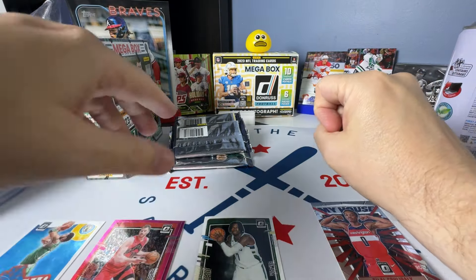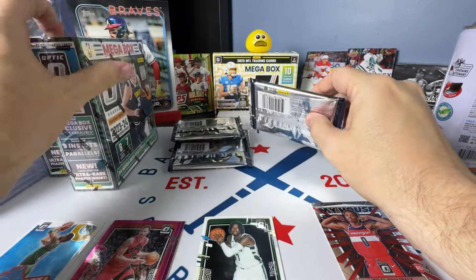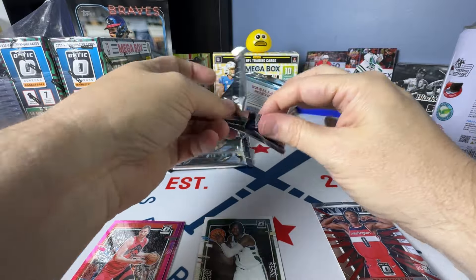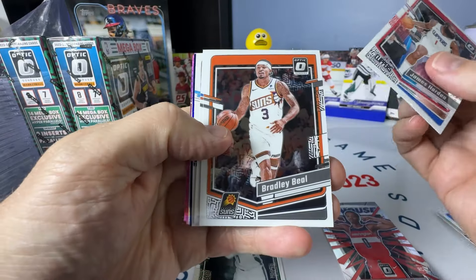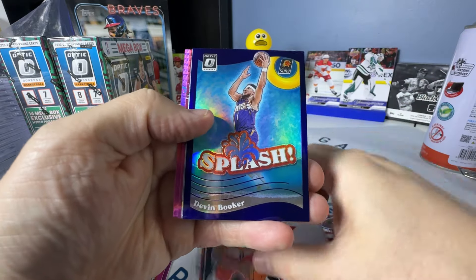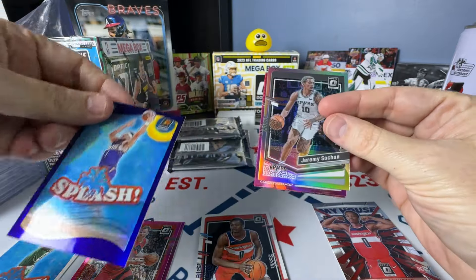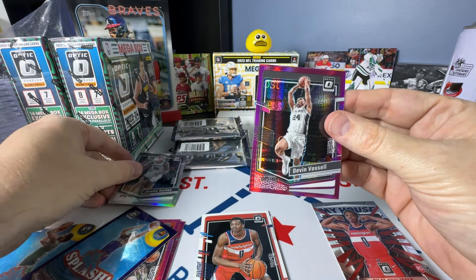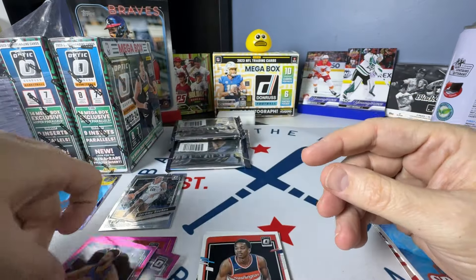Those are pink for Walmart. It doesn't say specifically, just says per box on average and hyper. Next pack: Harden, Beal, Hayward, Kulibaly Rated Rookie. There's a Splash Devin Booker purple. There is a Sohan Silver — Silver Hollow they're called. Then we have the Vassell Hyper and the Medvedenko Rated Rookie Hyper.